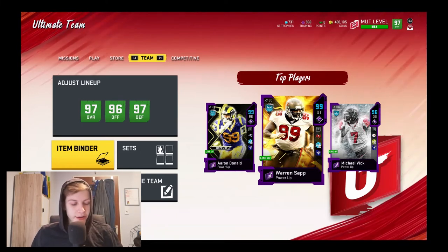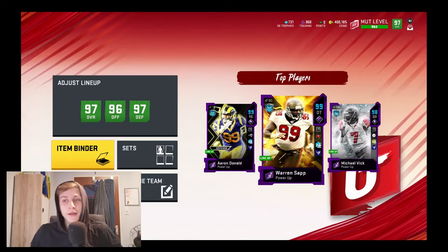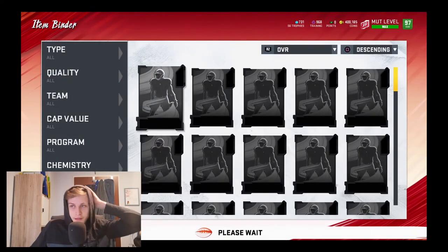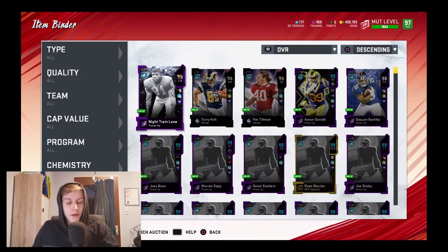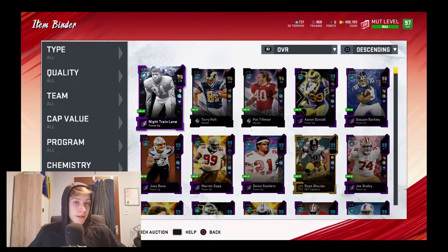Hello, welcome back to another video on the channel everybody. You saw that correctly on the thumbnail and in the title — I got each and every one of the free agency 96 overalls. I did that by using a coin making method that has been known to the community for a couple of days now. I wanted to try it out and see if it would get patched, and it has not gotten patched so far.